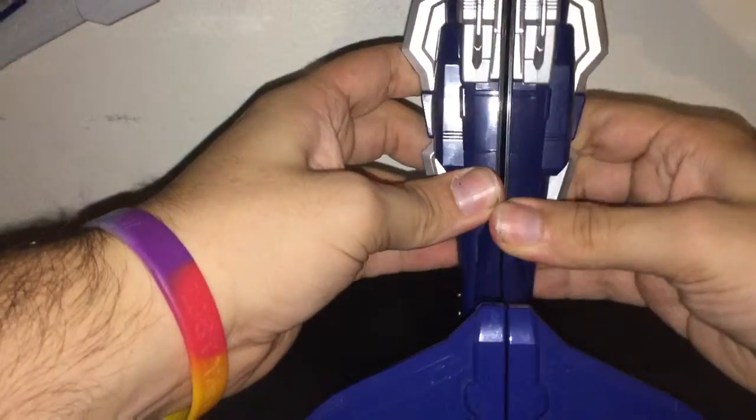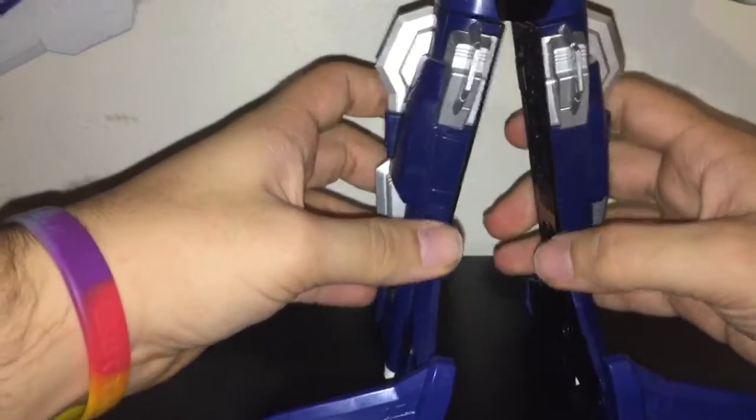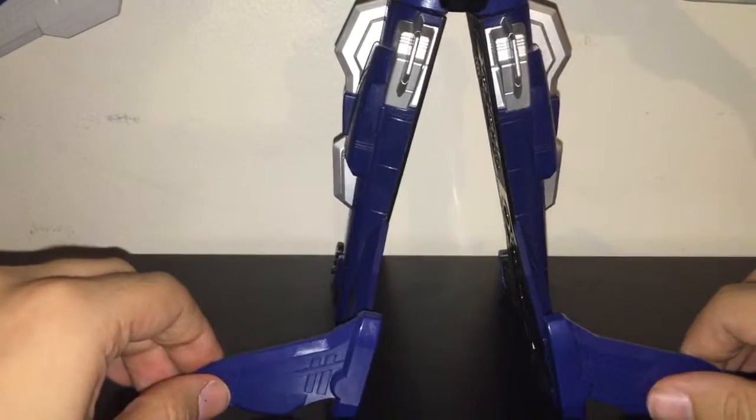Let's get into the transformation. I'm not going to show these off as limbs, just because it's going to look the exact same on Ngino and we're going to make him into limbs anyway. First you want to start by spreading his legs and keeping these flippers down.